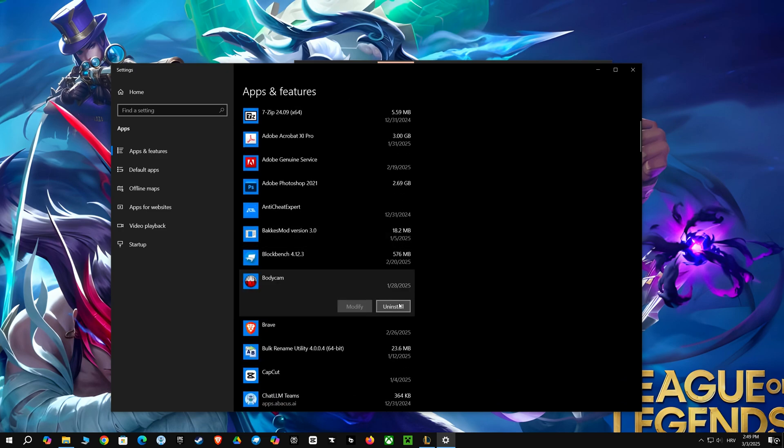Here we are in the Apps and Features section of Windows Settings. This is where you can see a list of all the programs installed on your computer. You can sort by name, size, or install date, which is helpful. I'm seeing a bunch of apps like 7-Zip, Adobe Acrobat, and Photoshop, and it also shows the date they were installed. From here you can modify or uninstall them if you want to.